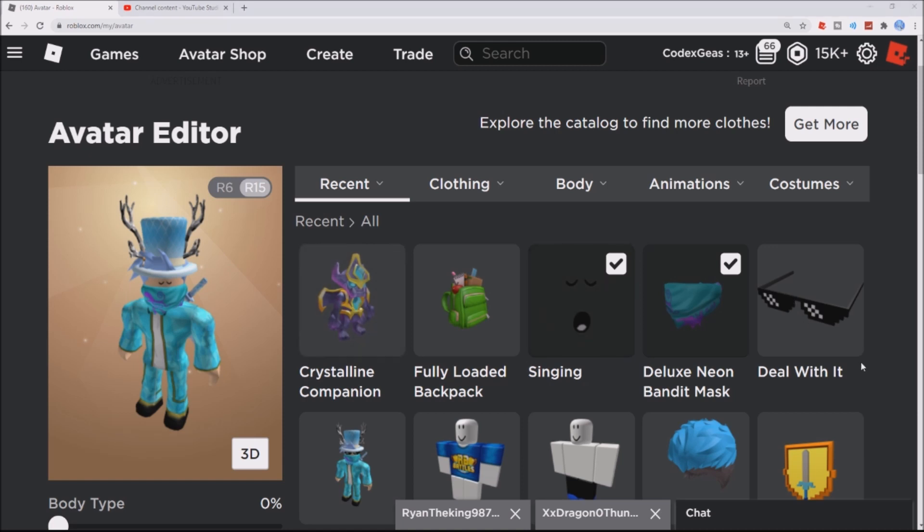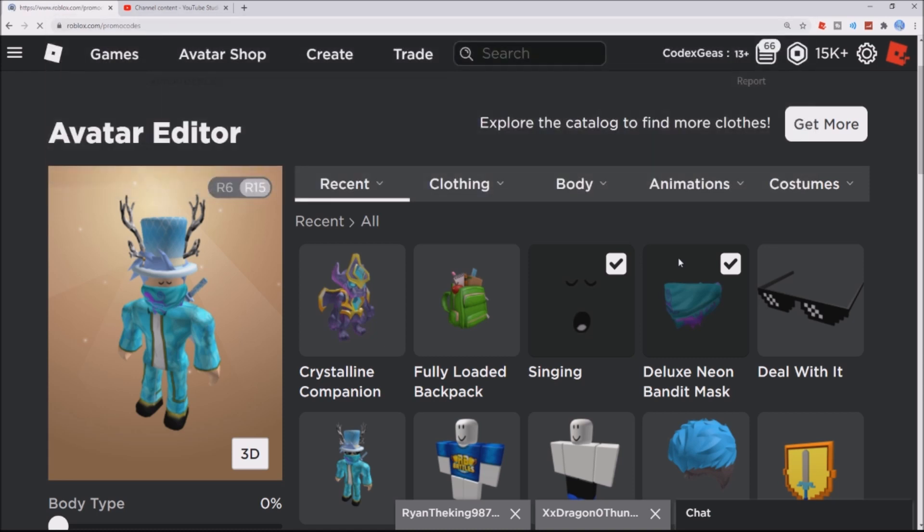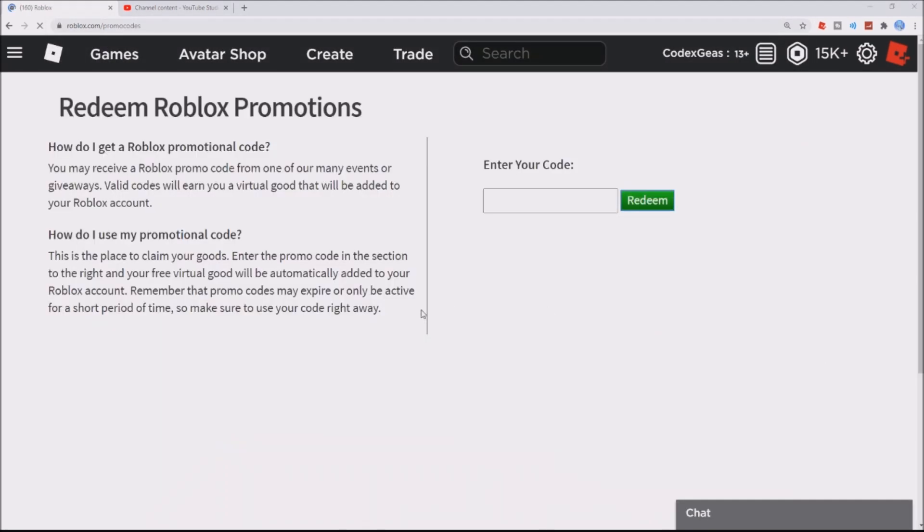Now let's go to the Roblox promo code page. Just type roblox.com/promocodes, press enter, and there we are at the Roblox promo code page. The next code is GROWINGTOGETHER14.